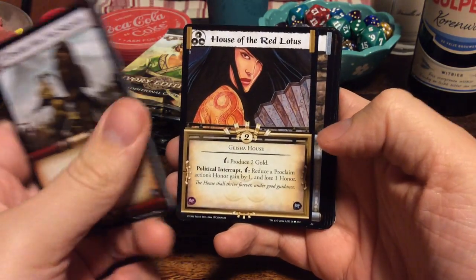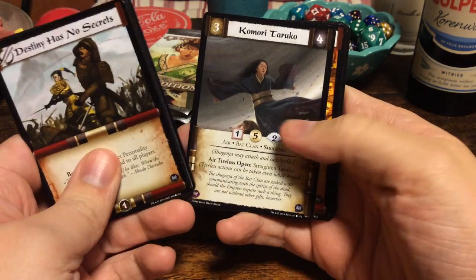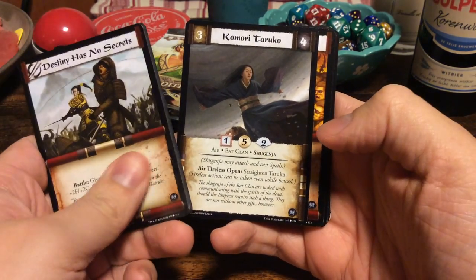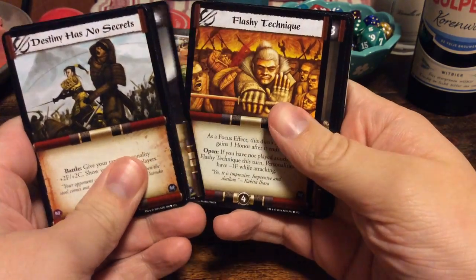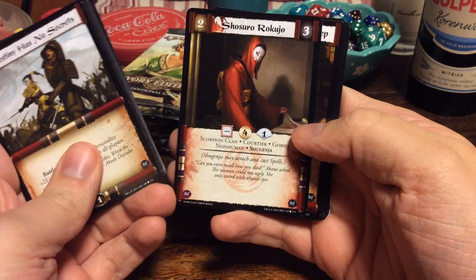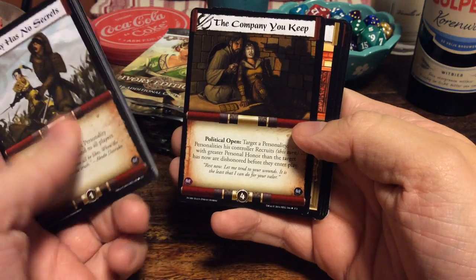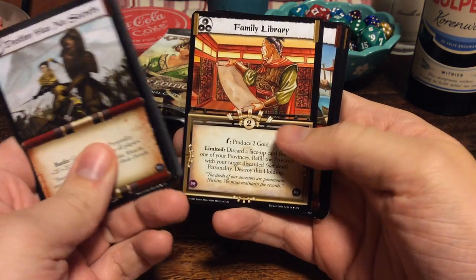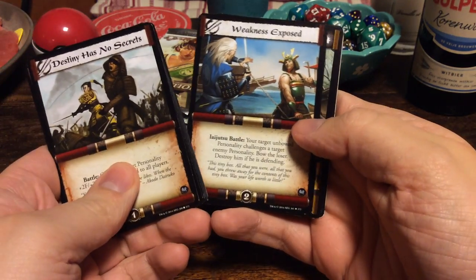House of the Red Lotus. Ancestral Aid. Komori Taruko from the Bat Clan — I haven't seen that one. Bat Clan. Flashy Technique. Shoshiro Rokujo, Scorpion Clan. The Company You Keep. And we have Uncommons now: Family Library. Weakness Exposed.